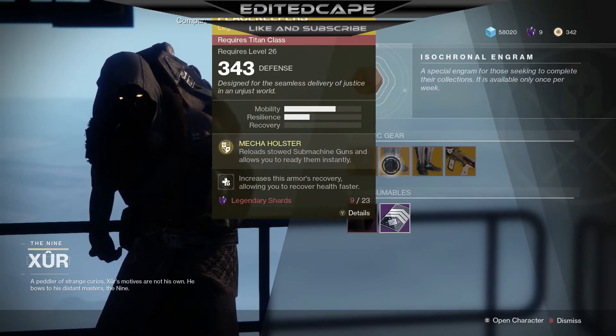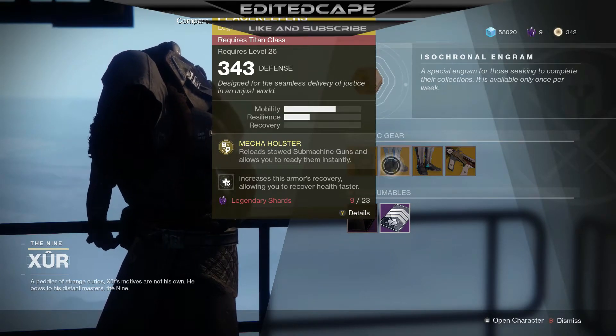We also got the Peacekeepers for the Titan. These are actually really good — they reload stowed submachine guns and allow you to ready them instantly. That's really good for PvE and I definitely recommend them.